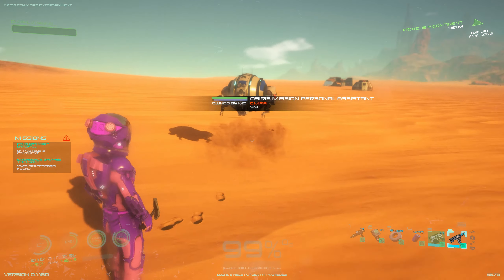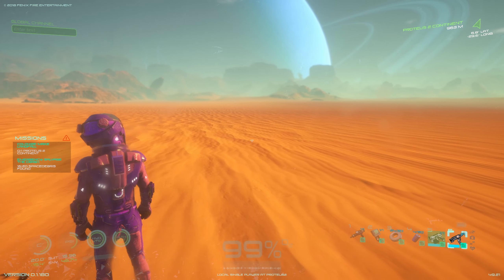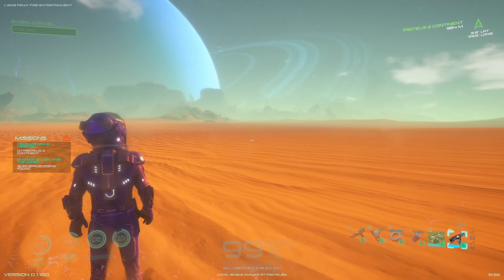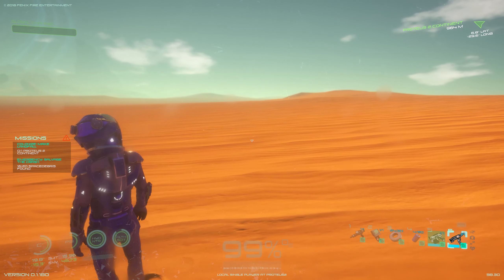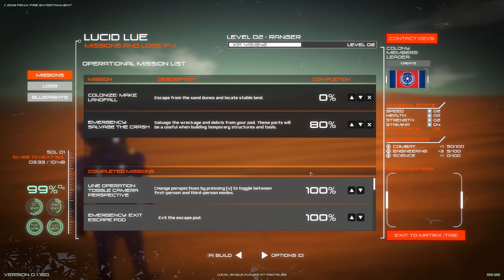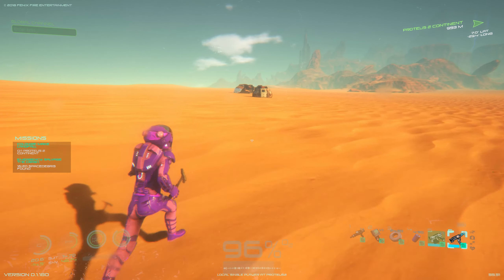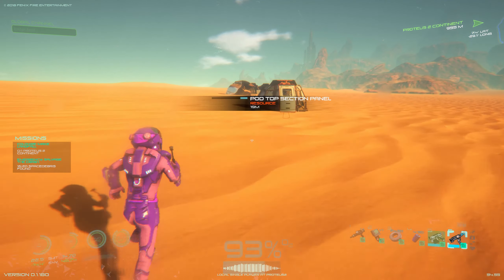I've gone through the character creation tutorial and I've gone with the Ranger class — a broad spectrum of all things. I have a mission: escape the sand dunes and locate stable land, and salvage the wreckage and debris from your pod because the parts will be useful.